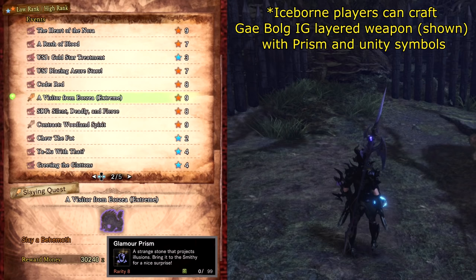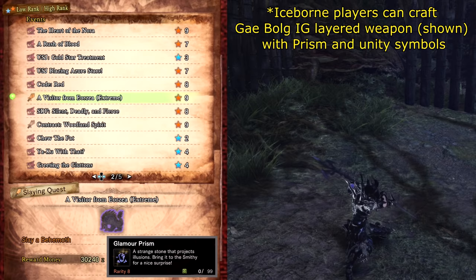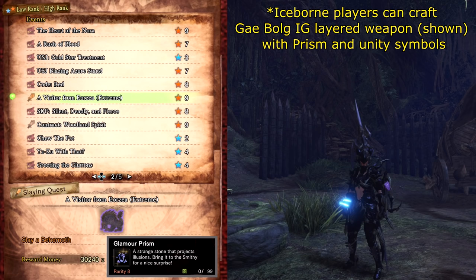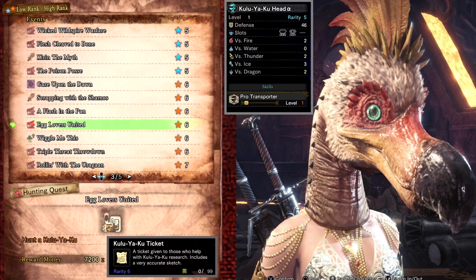A Visitor from Eorzea Extreme is a crossover event from Final Fantasy XIV against an extreme Behemoth. This drops a Glamour Prism used to craft the Drachen Layered Armor to make your character look like a Dragoon. This was one of the most challenging fights in the base game as it required everyone to work in sync and meet DPS checks in order not to be one-shotted by the Ecliptic Meteor. Although the challenge isn't what it once was with the introduction of master rank gear, there's still a risk of being one-shotted if you're not paying attention. The quest also unlocks the Warrior of Light title for your guild card.